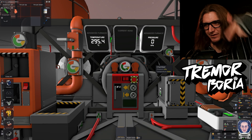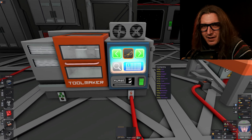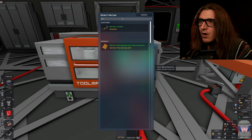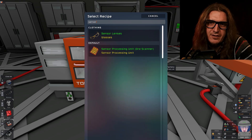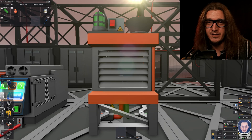Hello, I'm Tremor Borja. We're doing Stationeers today. We're going to do a bunch of quality of life mining stuff. We're going to build these sensor lenses and that sensor processing unit for ore scanning. And a weather station — we need a weather station.